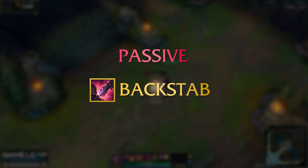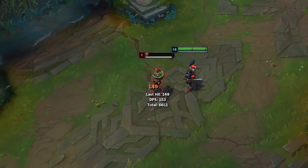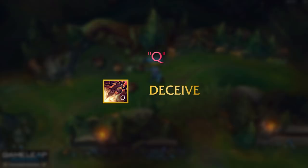So your passive is called Backstab. Literally, if you backstab an enemy — a minion, a monster, or a champion — you're going to do more physical damage. What's more interesting is that your backstab also applies to your Q (Deceive) and your E (Two-Shiv Poison). So if you auto-attack someone coming out of your Q from behind, your auto-attack will critically strike that target. And if you E an enemy from behind, this deals more magic damage which increases the lower HP that target is — so it's a bit like an execute.